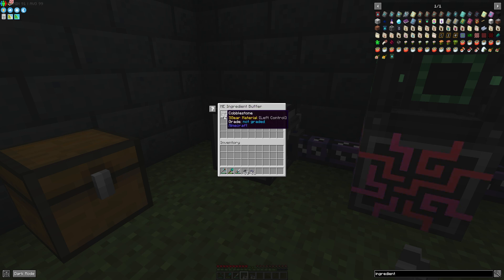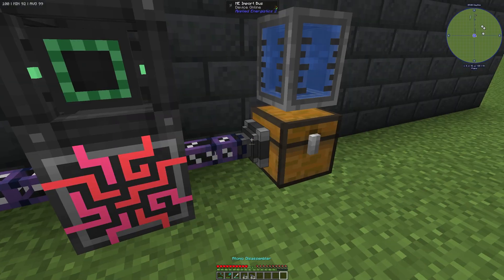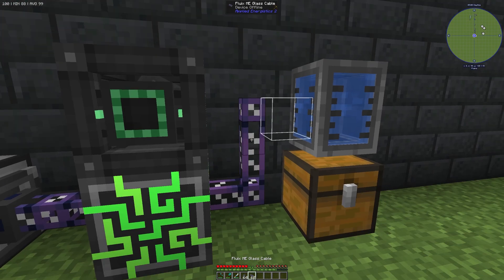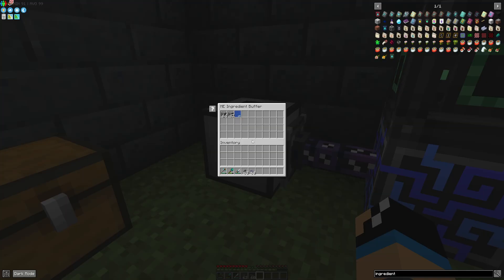If a stack is full, it will move to the next slot, so you don't have infinite items on one slot. We can also store liquids — for example, water from a water tank can be stored in the ME Ingredient Buffer.